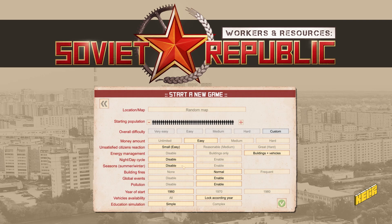Snow is a challenge I'm leaving enabled, but I'm assuming this is one of these SSRs more towards the south, so snow isn't a problem. I don't know what SSR that would be — maybe something like Cuba, though Cuba doesn't have land borders. Building fires will be normal because we do want the challenge of having firehouses, and global events will be enabled.